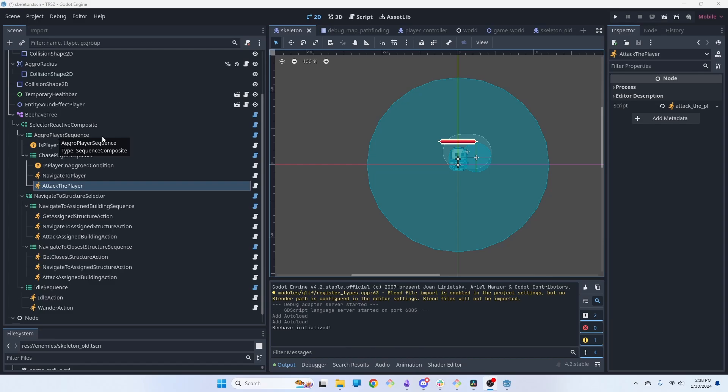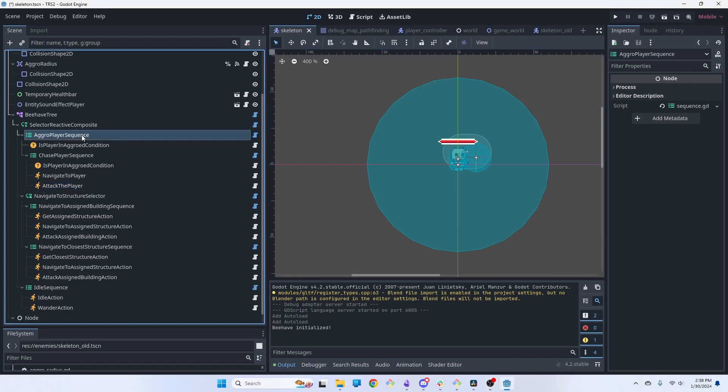The top-level node is a selector reactive node, which basically means it's going to pick any one of its sub-nodes that succeeds and run that, and since it's reactive it will restart when something fails. I did this so that we're continuously checking for the aggro player sequence even if we're navigating to a structure. So basically every tick the skeleton will check to see if it's aggroed — if it is, it goes into the chase player sequence; if not, it goes into the navigate to structure sequence.